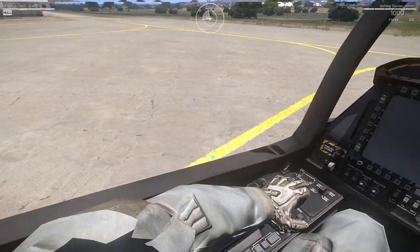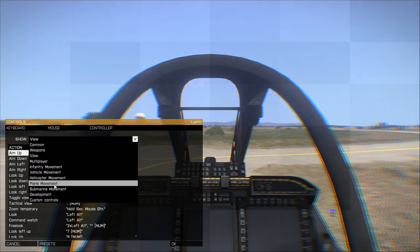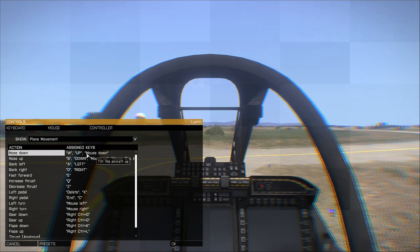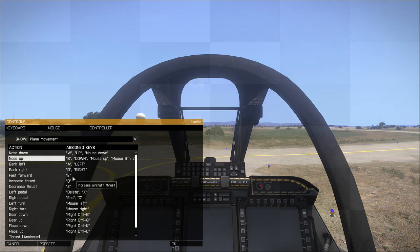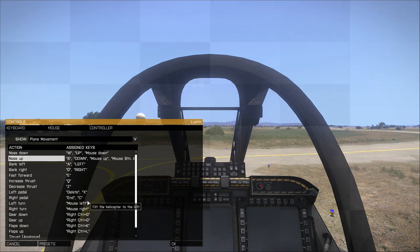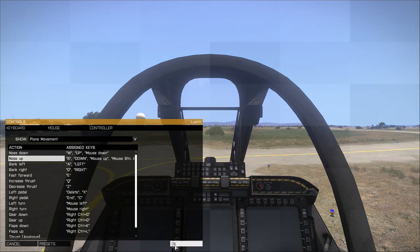Before we initiate anything else, we need to understand some of the controls and key bindings. You can set these up however you want — I'm only going to show how I have it set up. Go to Controls and then down to Plane Movement. I've adjusted a few small things: nose up is bound to a mouse button, which I'd recommend if you have extra mouse buttons. Bank left and right are A and D, fast forward is E, increase thrust is Q, decrease is Z, pedals are X and C. Gear up and down is Ctrl+G, flaps are Ctrl+K and L.